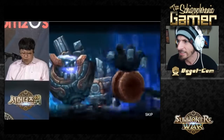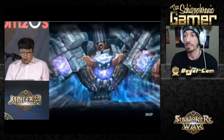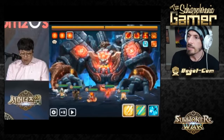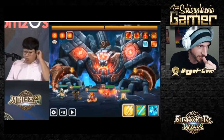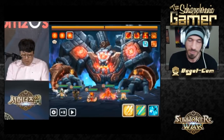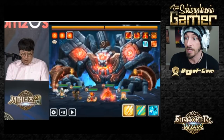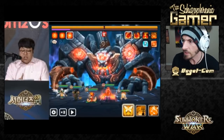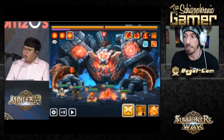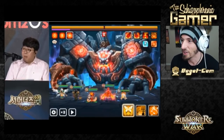The boss continually changes elements randomly as he uses all his skills. Light and Dark units might be extra viable here since he's gonna change elements between Fire, Water, and Wind randomly. There was a skill that reduces units' HP to 1 — so things like Trevor, Ramagos, possibly Vampire Nemesis or something might be really useful, since they do more damage based on the enemy's lost HP.